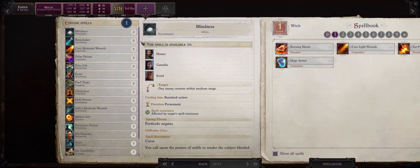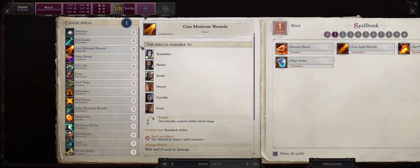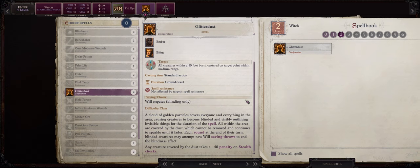At level 4 we also get our first level 2 spell pick, and Ember as a Witch is a spontaneous caster much like a Sorcerer so she will always be able to cast any of the spells she has learned. The best one for early game is certainly Glitterdust, a very powerful area of effect debuff that can utterly bypass the enemy's spell resistance — perfect for demons in the early game — and also inflicts a very nasty Blind debuff. Blind will give enemies a 50% chance of missing with their attacks, reduce their armor class and also make them flat-footed.